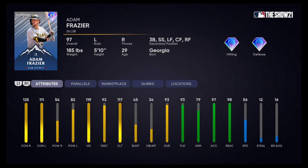This card — Adam Frazier — will be very valuable just because of how many different positions he can play: second base, third base, short, left field, and all the outfield. 125 contact vs righties, 111 contact vs lefties. But the problem is the power — that's the only reason I probably wouldn't put him high in my lineup. 54 power vs righties, 82 vs lefties. 119 vision — the PCI is going to be a good size, but you'll need a lot of perfect-perfects to hit a home run. Only 56 speed. Very good fielder — 97 accuracy, 98 reaction. If you put him in your lineup, probably 7th or 8th.